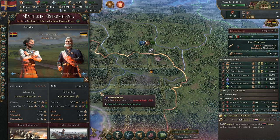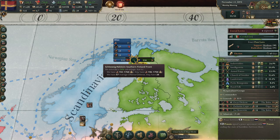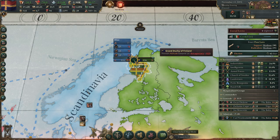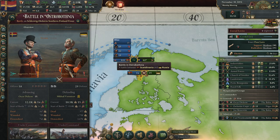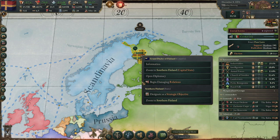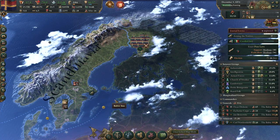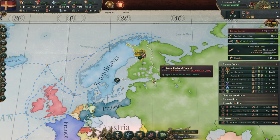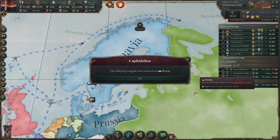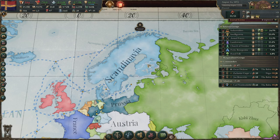We are winning again against the Russians. We have a very good commander taking care of the battles. I could upgrade our troops right now but it would give a 60-80% attack malus, so I won't. I designed a strategic objective over there. And there we go — the Russians gave up. We took more of the war goals and took three states from Finland.